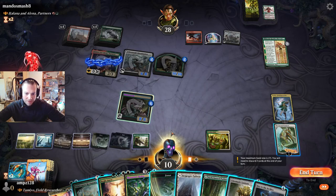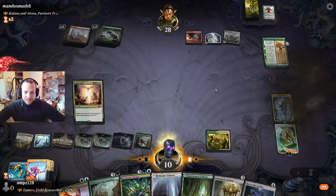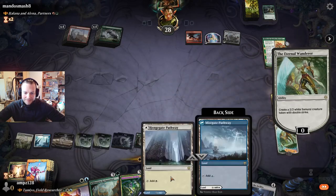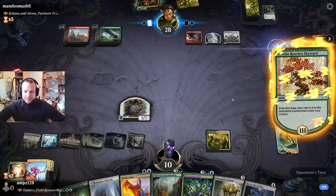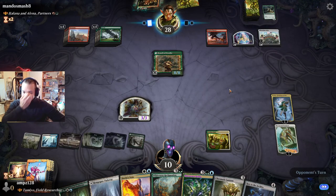We need to wipe the board — after that we don't have the mana open but that's okay. Bam — and we make a token. With zone having trample, we have a token as the blocker.